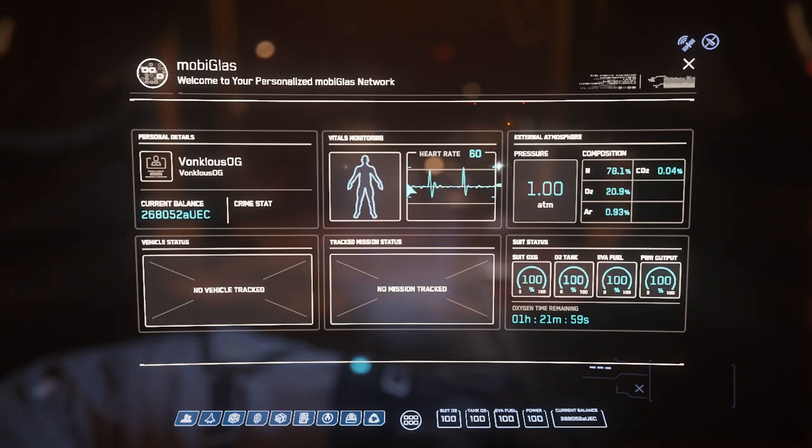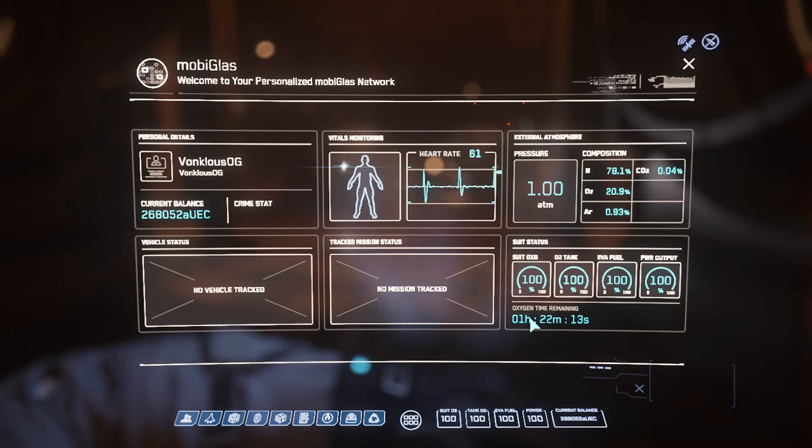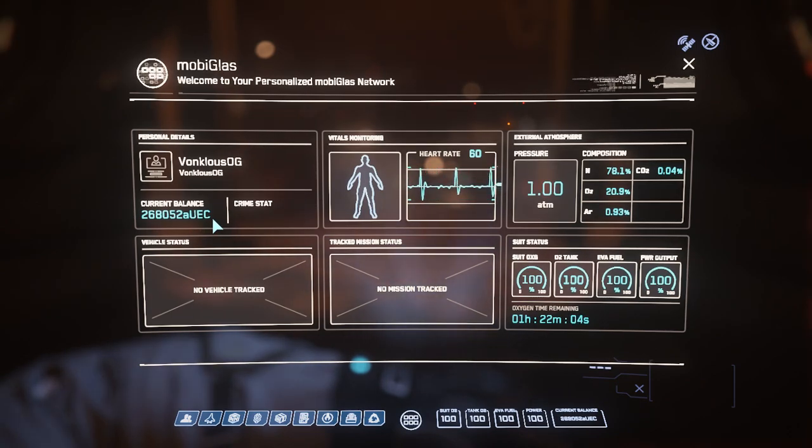If you press F1, this is your MobiGlass. This tells you your heart rate, what the external atmosphere is, your suit's status, and how much oxygen you have remaining. As long as you're in a space station, you're not going to be using any oxygen. But if you go free-floating to an enemy ship or whatever, you will be using oxygen. Here is my credit balance — UEC means United Earth Credit. And you have your crime stat: if you kill a friendly or another player, you will get a crime stat.